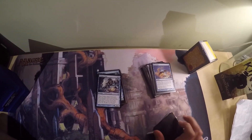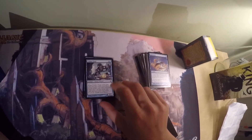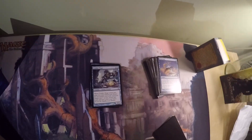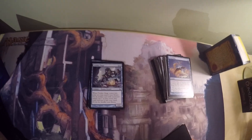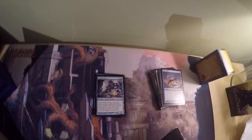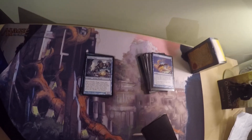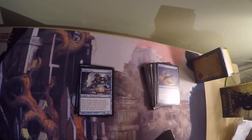Then I have Trinket Mage, which is the exact same power, toughness, mana cost, and creature type as Trophy Mage, but instead of searching for converted mana cost 3, it searches for converted mana cost 1 or less. This finds things like Mana Crypt, Mana Vault, Sol Ring — just any of your ramp pieces. It also searches for things with a converted mana cost of X, like Walking Ballista, which I have in another deck right now.